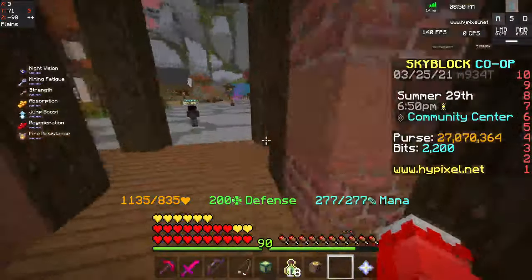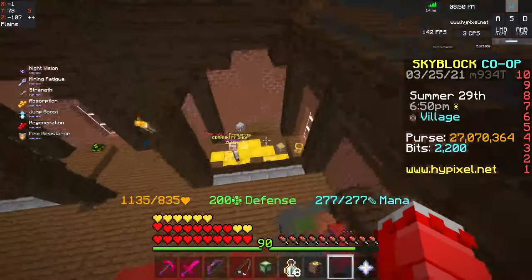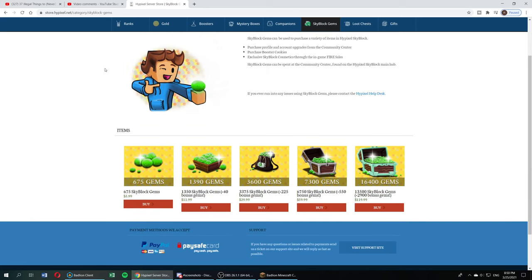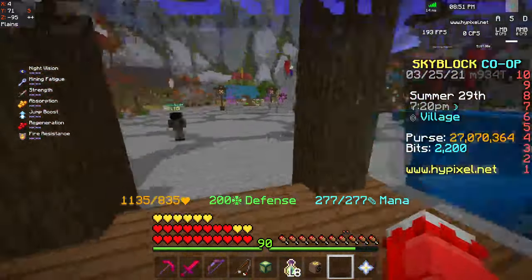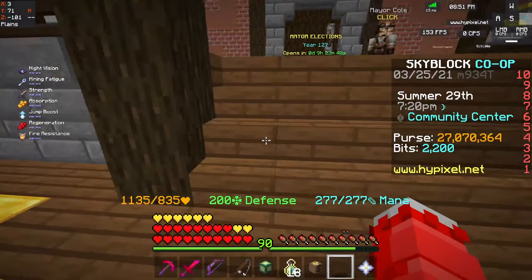If you buy a lot of items, you will eventually level up to a high level and get more bits the longer you're online. The other way is to buy gems — if you go to the Hypixel store and click SkyBlock gems, whenever you buy them, one gem equals 200 Fame XP.